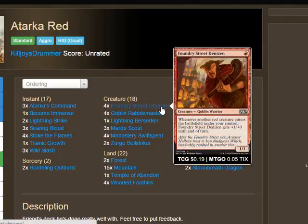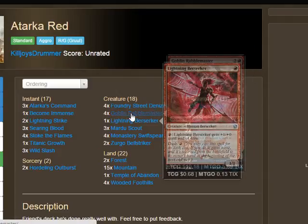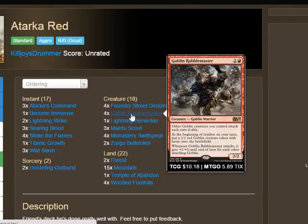First off, we have four Foundry Street Denizen. This card says: whenever another red creature enters the battlefield under your control, Foundry Street Denizen gets plus one/plus zero until end of turn. This can add up really quickly — for example, if you have a Goblin Rabble Master, on turn three you play it, trigger on the Foundry Street Denizen, trigger on the goblin token, and you're swinging for three right there.